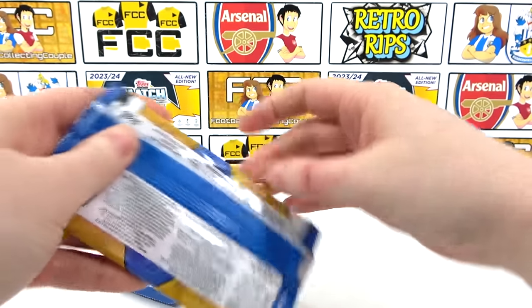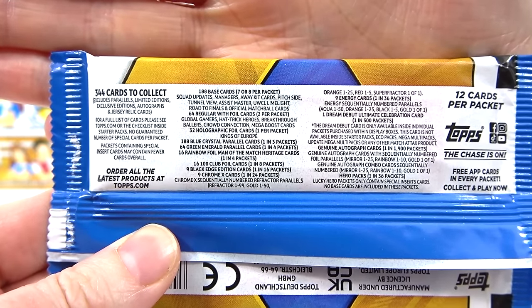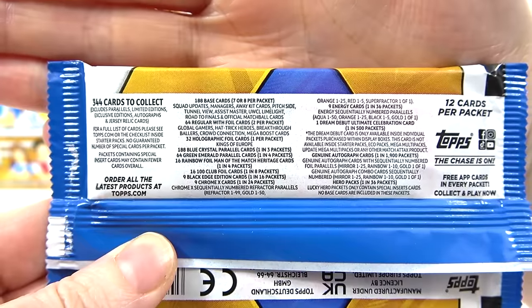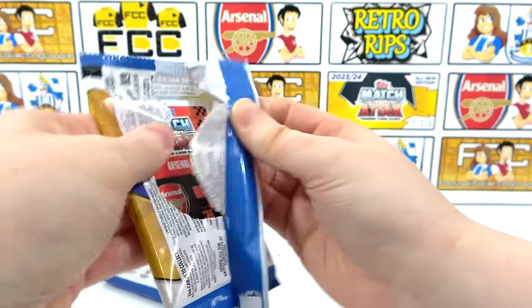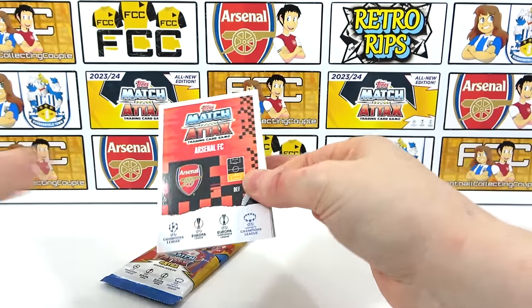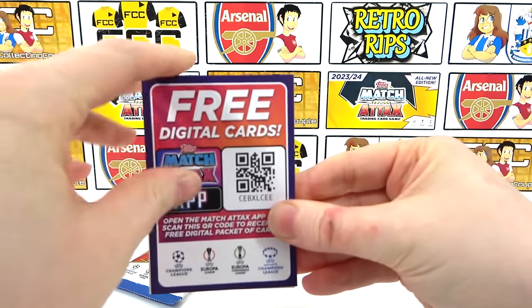Packs for this collection will cost £2.50. Lots of good stuff in these packs this time around. Of course we're hoping to find the good stuff — maybe a Chrome in this first pack, you never know. If you do want to see more football card openings then make sure you are subscribed to our channel. We did recently open a full box so if you want to see that check it out in the iCard.